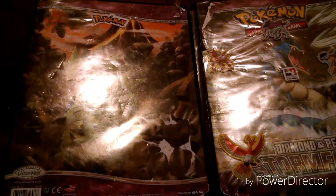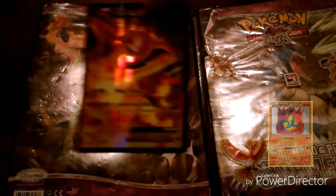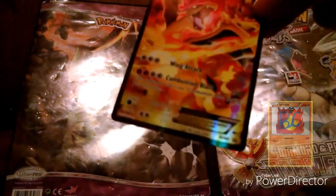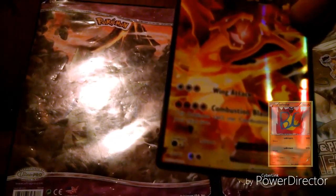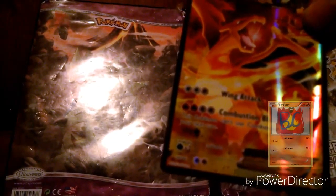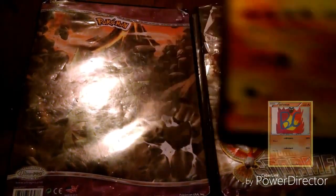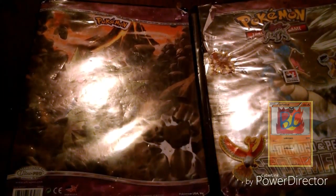I got a little something for you guys today — specifically the Charizard EX Opening Pack. Here's the card itself: Charizard EX, HP 100, Wing Attack that does 60, and Combustion Blaster — you can't use Combustion Blaster on your next turn. I really love the art, it's so cool, and it's got a little Flareon right there. That's pretty awesome.